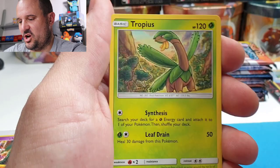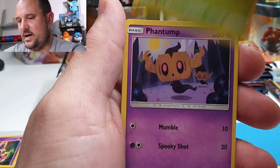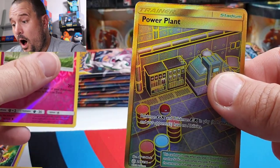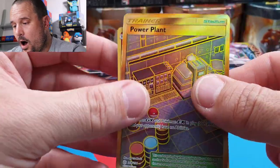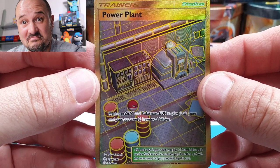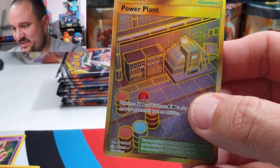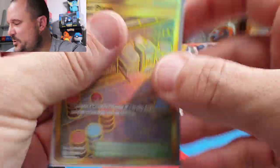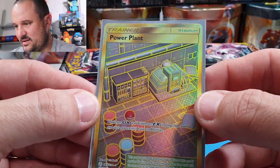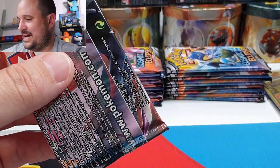Next pack: Metal Energy, Bisharp, Tropius, Mimikyu, Rockruff, Stufful, Rowlet Phantom, Magnemite Cosmic — and another gold card! Power Plant! Yes please, will not say no to that. First time I see this card. I haven't opened up much of Unified Minds or Cosmic Eclipse but that is a gorgeous looking card. Gold — I'm there.